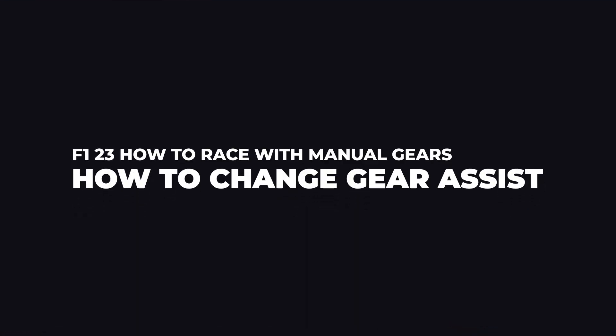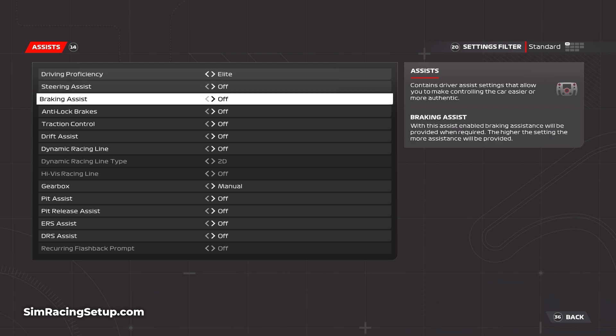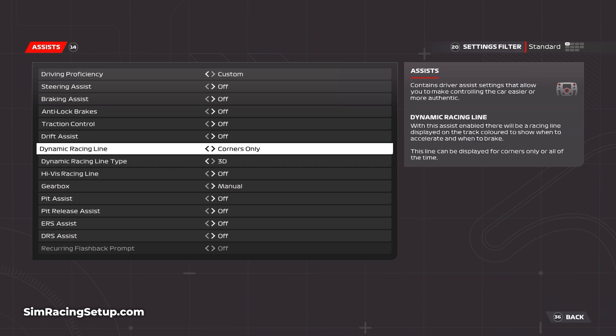To disable automatic gears in F1 23, head into the settings menu from either a mid-race pause or from the main screen. Once you're there, head into the assist menu where you'll be able to see all the available driver assists that you can enable or disable. To change the gearbox assist to manual, simply scroll down until you find gearbox and then choose whichever option you're after.